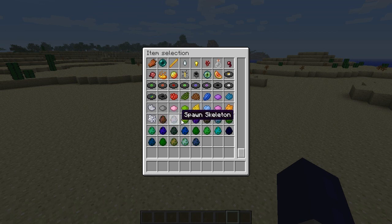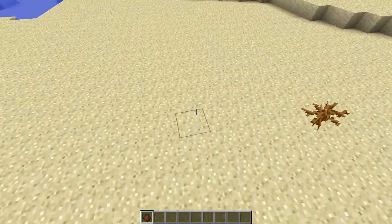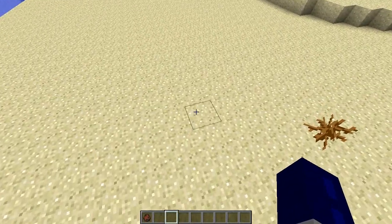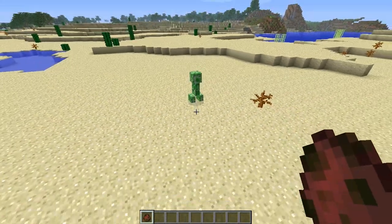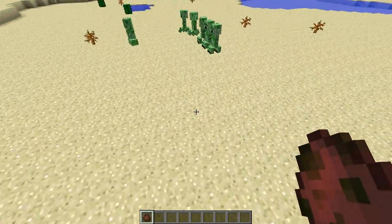These are going to spawn the animal that's suggested — so spawn creeper. Just to test this out, let's put it on normal first. When we click with that in our hand, it's gonna spawn a creeper. That's crazy — we can spawn like 400 of these things.